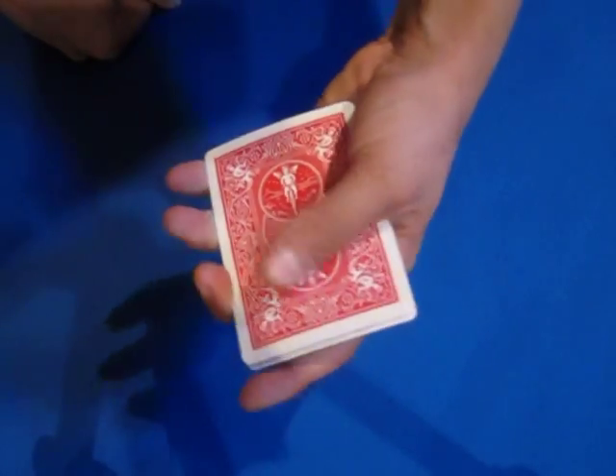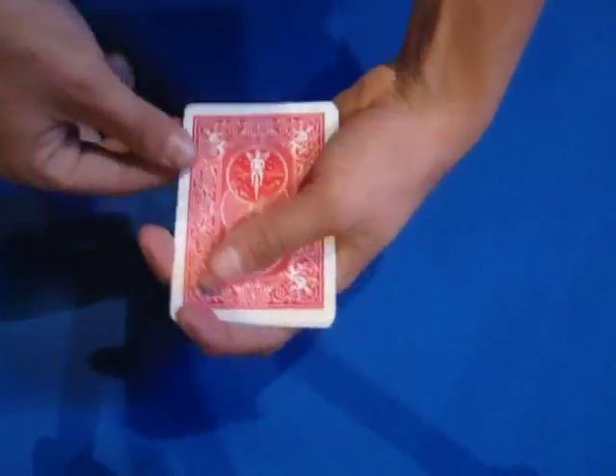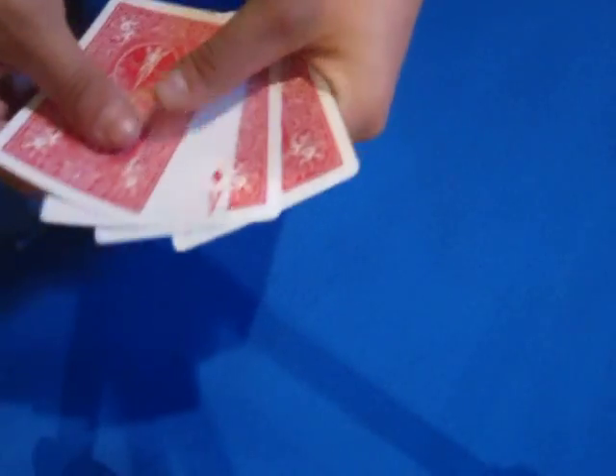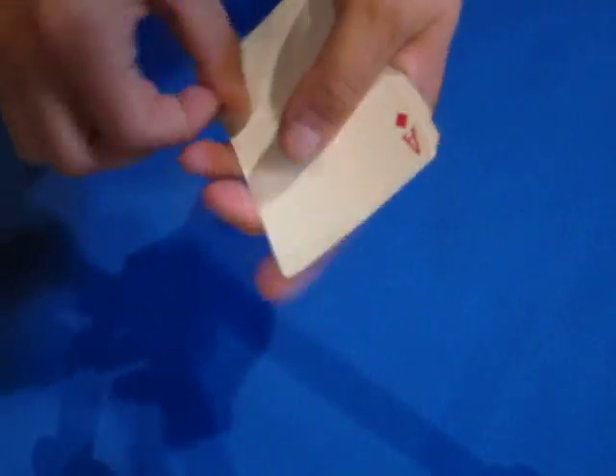It's turned over, and I'll turn that over in plain sight. Now we'll just flick the pack to get these diamonds to turn over. You can see that the ace of diamonds has turned over. Now we'll take it and put it right there.